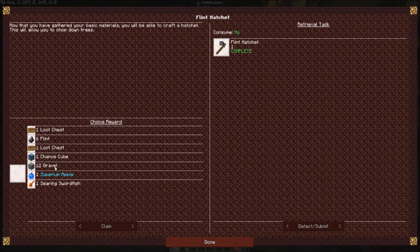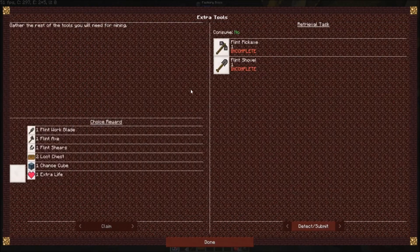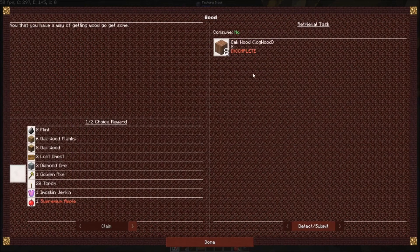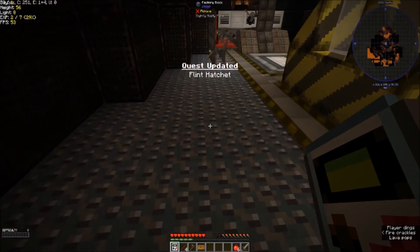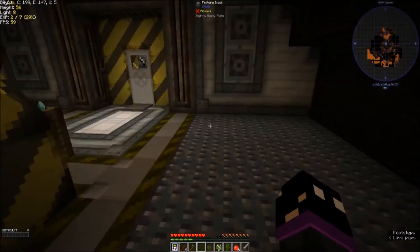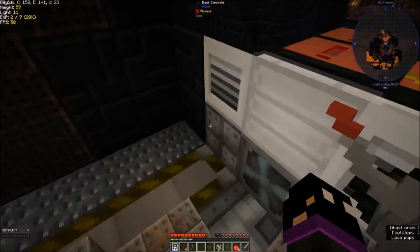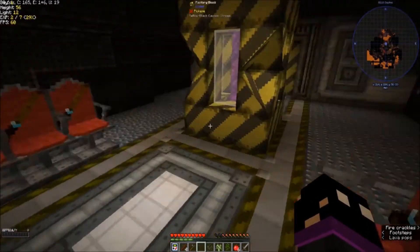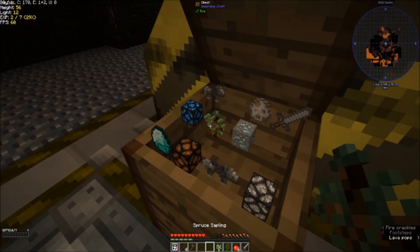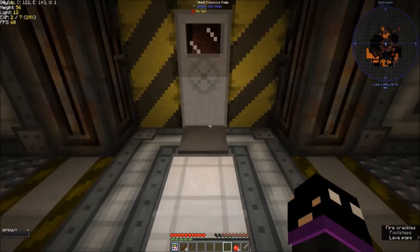Extra tools - pickaxe and a shovel. And wood. Sucklings, nice - very nice. But I'm fast running out of room. Is that the only storage they gave us? Looks to be. That's just about full - that is full.